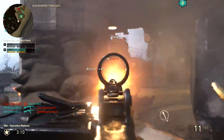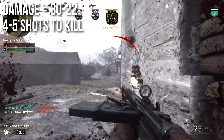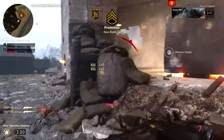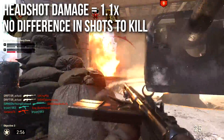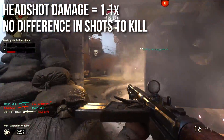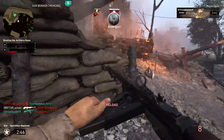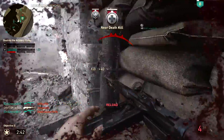In multiplayer, it deals 30 damage up close, decreasing to 22 at distance, making it a 4-to-5 shot kill assault rifle — pretty normal for this game. Headshot damage is only 1.1x, so there's no difference in shots to kill at any range. For headshot challenges I highly recommend High Caliber, but for general usage I always recommend body shots.